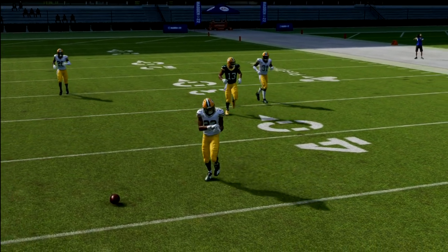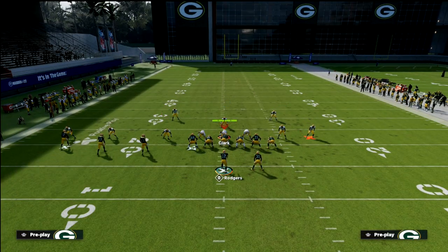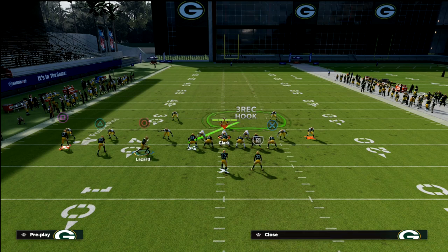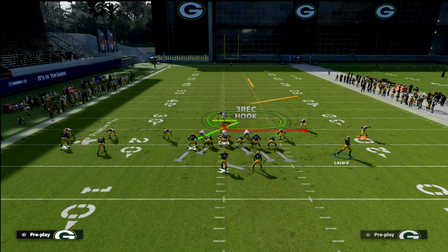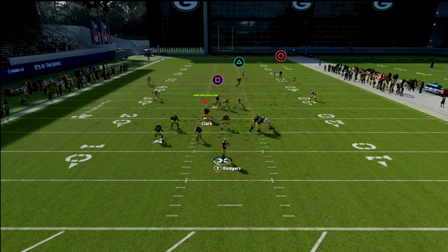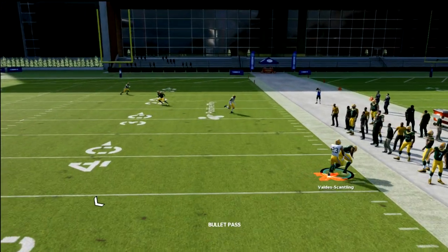I'm going to show it one more time — I want you to notice how deep he runs. We're going to get the backside receiver on a simple five-yard in just to help with this. But again, notice that this crosser is not going to get over the top. You see he stops right there — you might be able to throw it, but it's really not that good of a route.